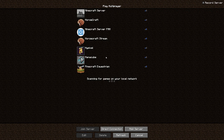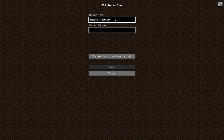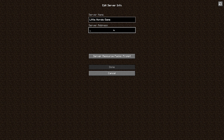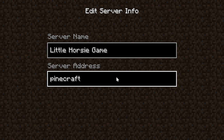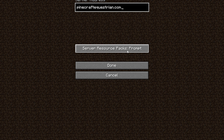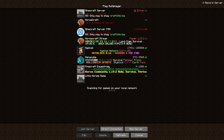Once you are in Minecraft, click on Multiplayer. Your list will probably be empty — go to the bottom and click Add Server. The server name can be anything you want, and in Server Address type pinecraftequestrian.com. For the server resource packs, leave it as Prompt. They have a custom resource pack which adds horse retextures and other important things. Click Done, then click Play to connect.